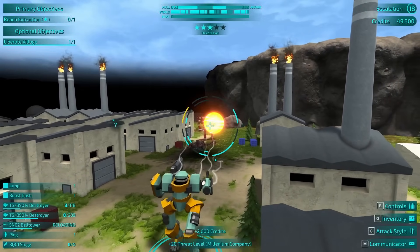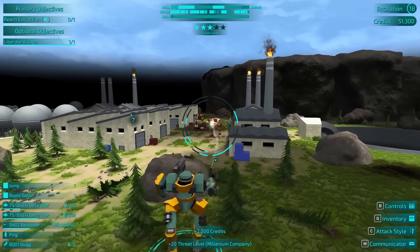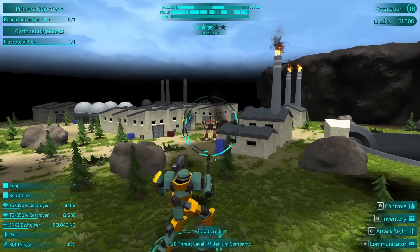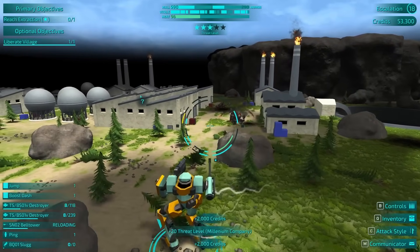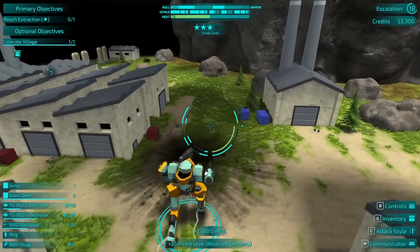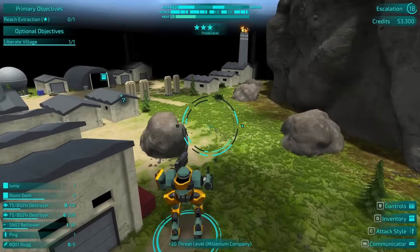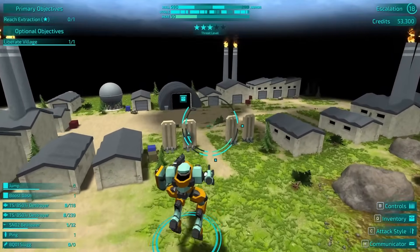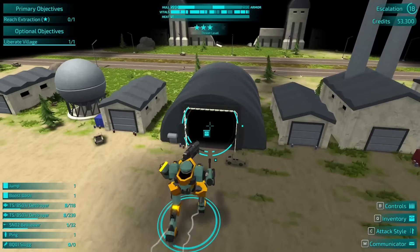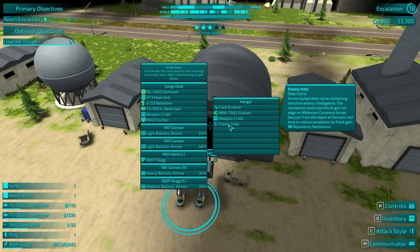There he goes. Don't take the damage — if I can avoid it. There we go. I'm not... It's probably worth it. First check-in — have I been ignoring my handler this entire time? I might have been. Anything. All medium ballistic ammo is nice. Enemy intel.